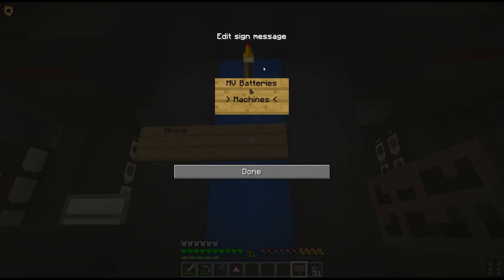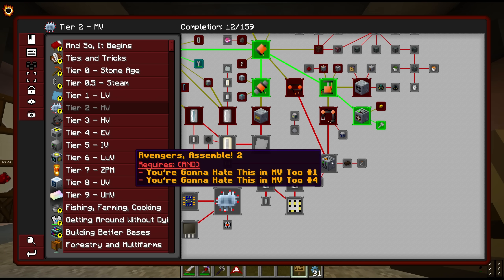Not only are MV machines much faster than the LV equivalents, they also take materials much further. Because of how good the MV machines are, we're also going to make the MV batteries today, and more MV machines. Ideally we go for the assembling machine.